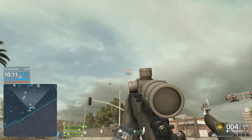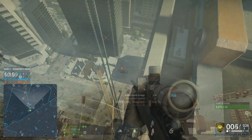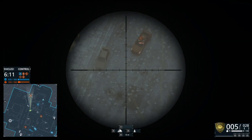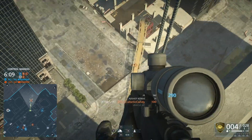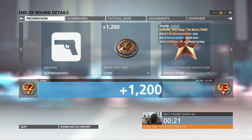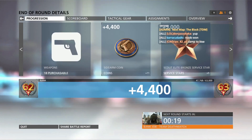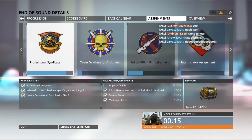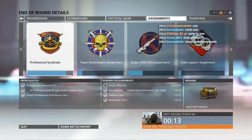Hi guys, Fog of Gaming here, and today we're going to show you the easy way to unlock the .300 Knockout. This is an ultimate guide and we will explain you everything. We will show you how you can get 4 camera coins per round and we will give you some tips how you can get over 30 sniper kills in one game. We broke down all the requirements and we made an easy to follow guide so that you can unlock the gun in no time.